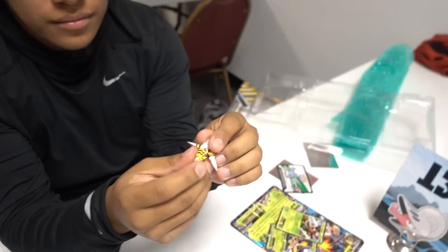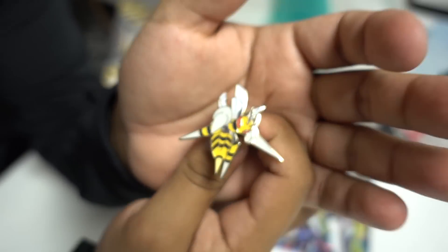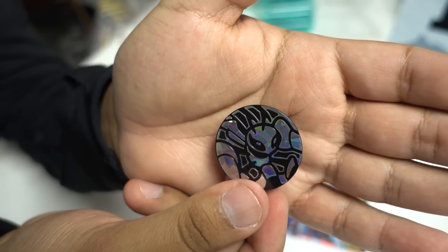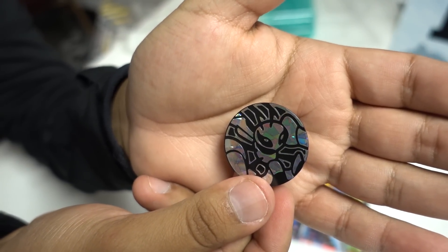We have the pin — the one thing everybody buys this box for. You basically only buy boxes for the pins. And we have the code card. Here we have the coin. I feel like they need to switch up that shattered holo look, maybe a different shine or something. These are getting a little repetitive, but it's fine.